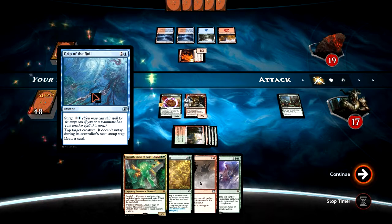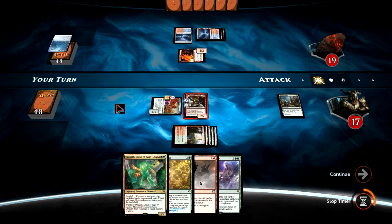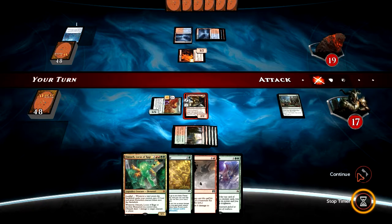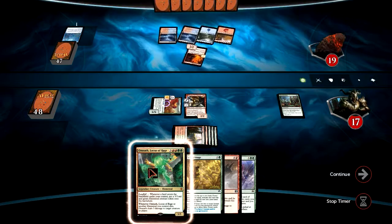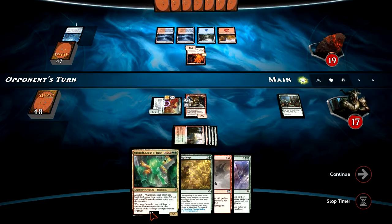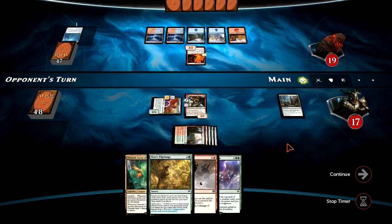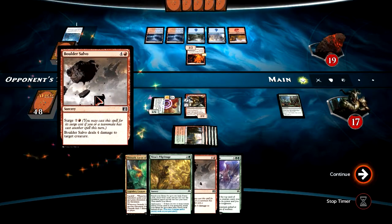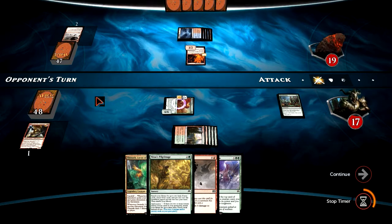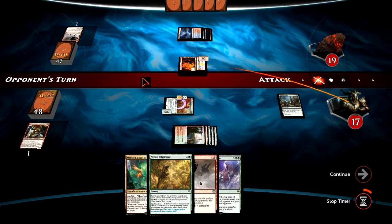Here comes a Grip of the Royal — no surprise there. Luckily, we also have Omnath in hand. If we can get Omnath in play, we can start filling the board with little 5/5 elemental tokens, and that's going to be game over. Our opponent casts a Boulder Salvo at Chandra — rude — and attacks with his 3/2.